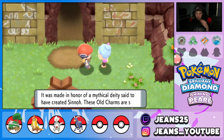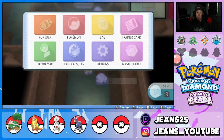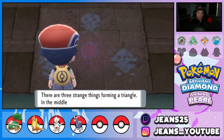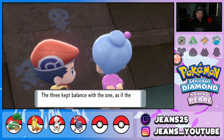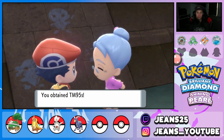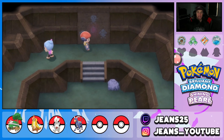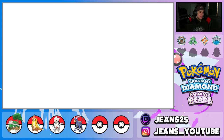We hand the Old Charm to the elder. Inside the ruins the mural depicts Uxie, Mesprit, and Azelf — I don't want to spoil the story but it all ties together later. Most importantly, we receive TM95 — Surf! This is huge. Floatzel could use it but it's a special attack and Floatzel is a physical attacker, so Waterfall will be better. Either way, having Surf opens up new areas.